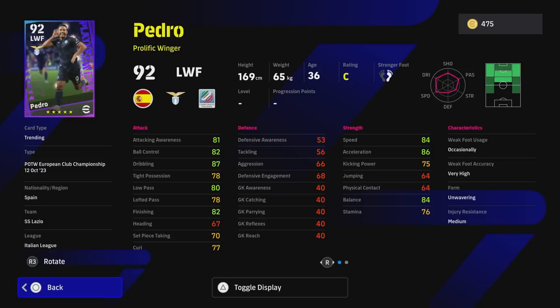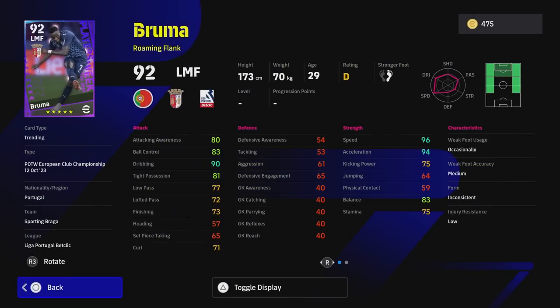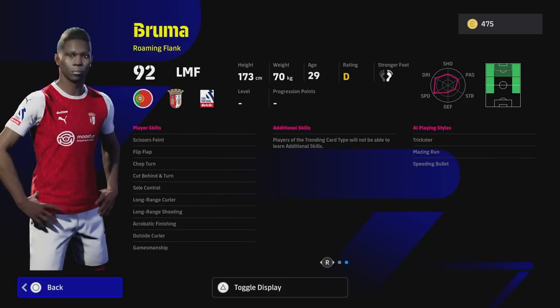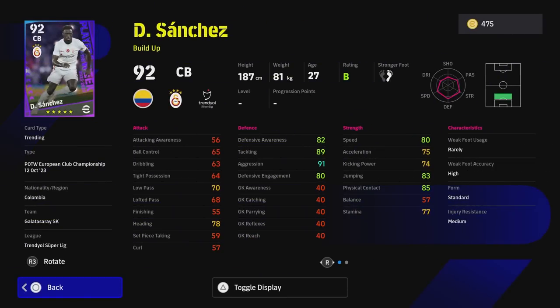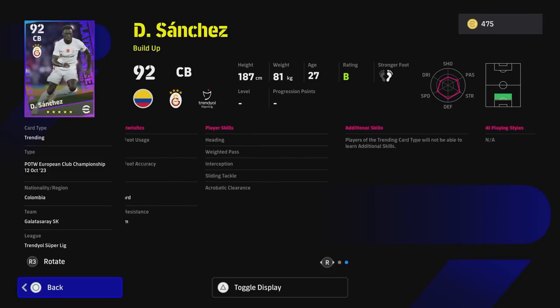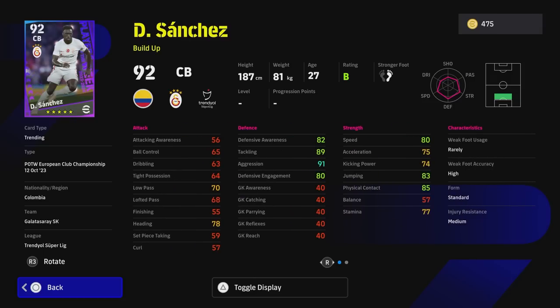Bruma is just your average winger with blistering pace, but balance is a bit of an issue and his tight possession too. His inconsistent form — we actually spun him so we'll test him out on the live stream. We also have Sanchez — we saw this guy play the other night against Manchester United. He is a colossus with really high defensive stats; he can play as a CB. He was down as a DMF last year in the game, or one of his cards was, but he's got fairly decent stats apart from the skills, which are a bit of a letdown.